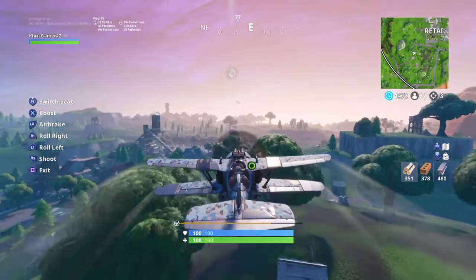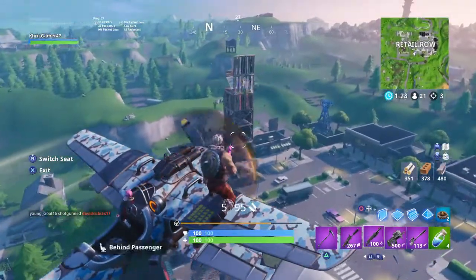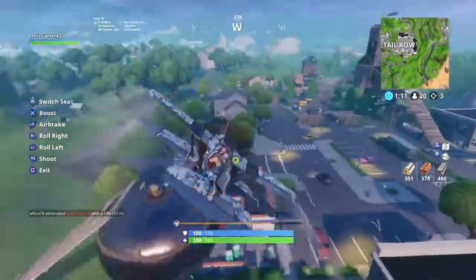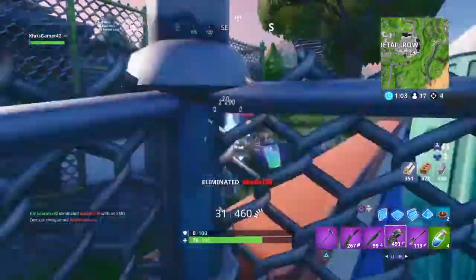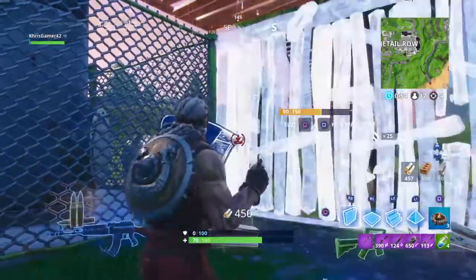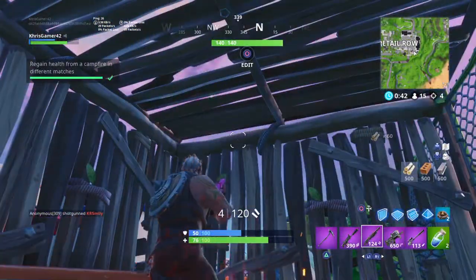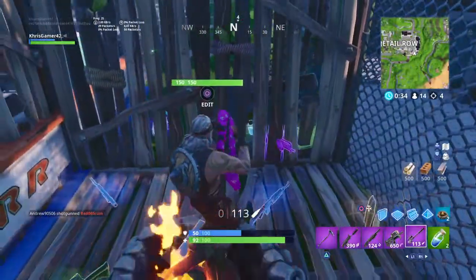There's a plane right there and some fights going on. I might try to go for it. Lots of players around now. We can't destroy structures because of the update - it says we can't destroy structures. There's a guy right there - he's a default. We're just spraying with the SMG. There's a guy at the top and I want to interfere with him. We can keep going with the P90 - I have no problem with that.